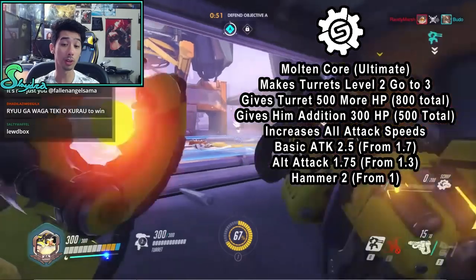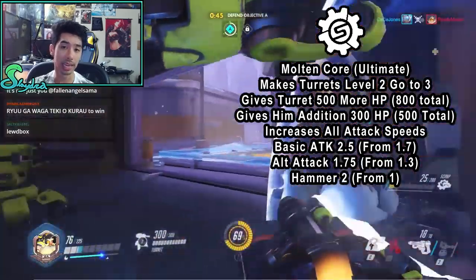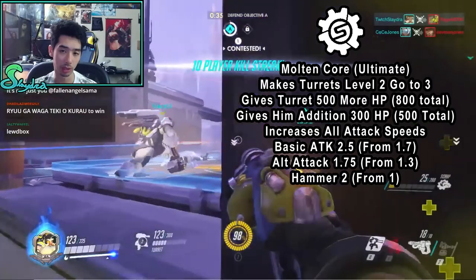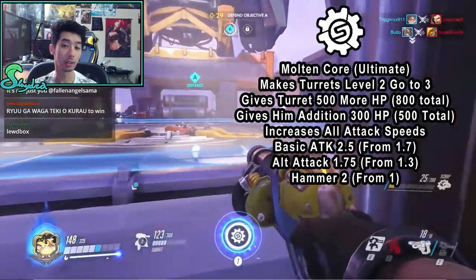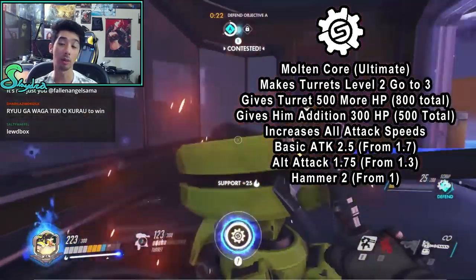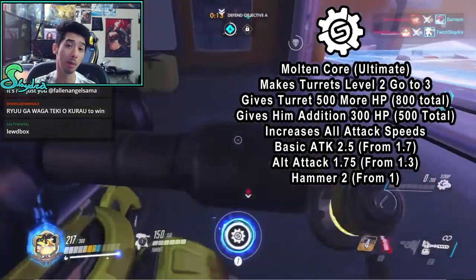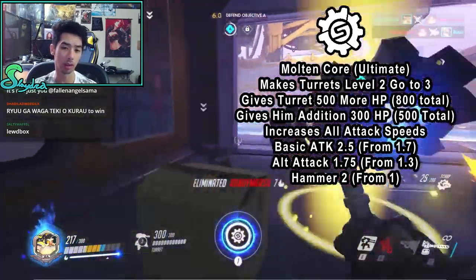Next up, his ultimate, which is the Molten Core. It makes turrets go straight from level 2 up to level 3. It gives the turret 500 more HP for a total of 800, and it gives him an additional 300 HP for 500 total. It also increases all attack speeds: your basic attack goes from 1.7 to 2.5, his alternate shotgun attack goes from 1.3 to 1.75, and his hammer goes from 1 up to 2 — basically double — so you can upgrade your turret much faster. You can activate Molten Core anywhere on the map, and it's most effective if your turret is already alive.